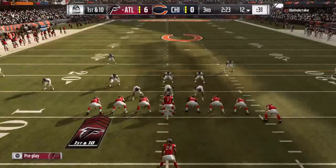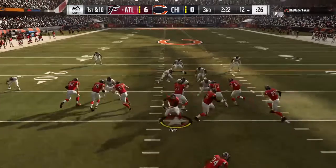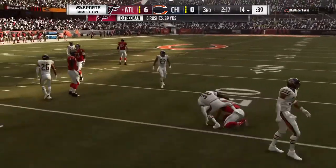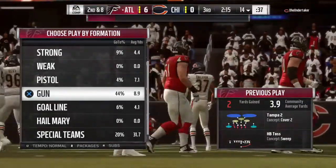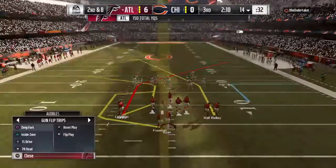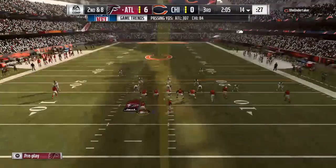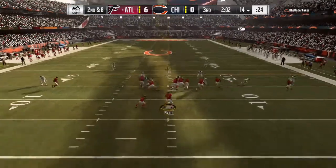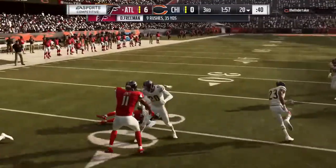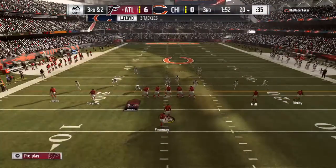Bryant will bring the Falcons up now, first and ten at their own 12-yard line. They'll try to get the ground game going with Freeman — and he'll get this one up to about his 14. Two yards on the pick up there, it'll be second and eight. In the first half he was held in check on the ground, but despite that lack of production, they still have the lead. They'll run with Freeman again, and he finds enough of an opening to get this one back up to his 20. A gain of six, moves him to a manageable third and two situation.